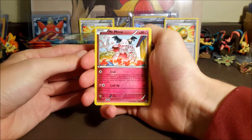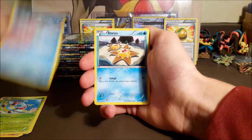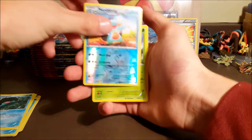Hopefully we can pull some good stuff in this one too. Mr. Mime, Electric, Dive Ball, Ryhorn, Volbeat, Spheal, Staryu, Clampearl, a reverse Marshtomp, and a regular rare Beedrill.